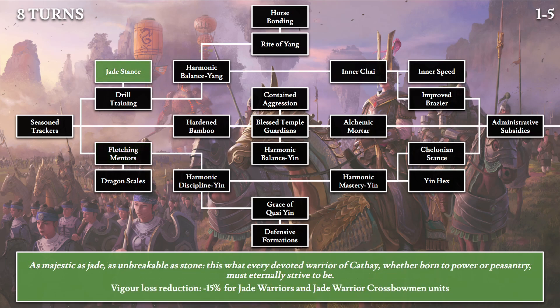Moving on to 8-turn tech, we have Jade Stance: 'As majestic as jade, as unbreakable as stone. This is what every devoted warrior of Cathay, whether born to power or peasantry, must eternally strive to be.' This gives a very powerful boost of minus 15% vigor loss reduction for Jade Warriors and Jade Warrior Crossbowmen units. There are variants with halberds and shields, but since they weren't specified here, at the end of the guide I'll keep it to jade warriors and jade warrior crossbowmen generally. Vigor loss reduction gives resistance to fatigue, which is important since fatigue can cause you to lose up to about 25% of your stats in combat.